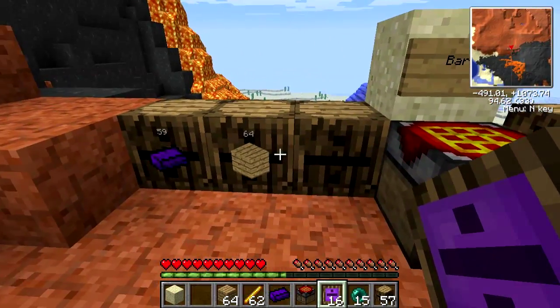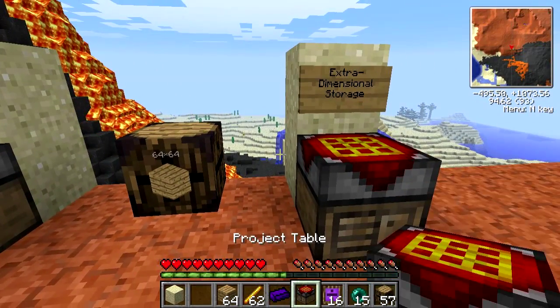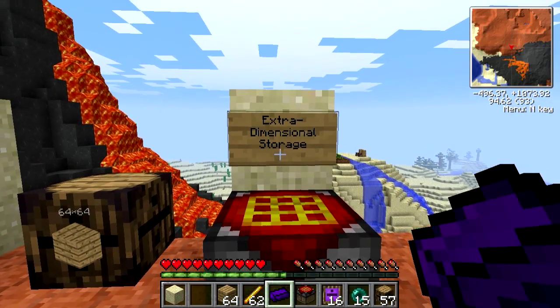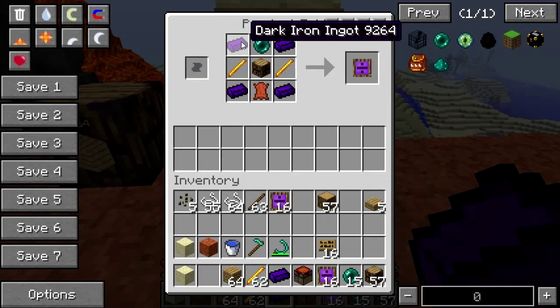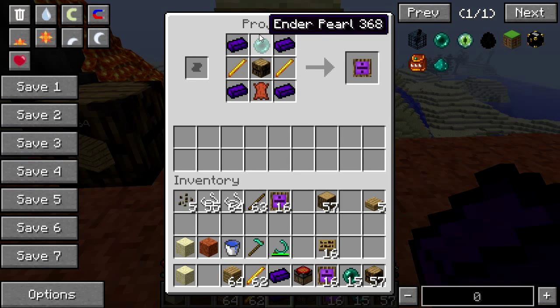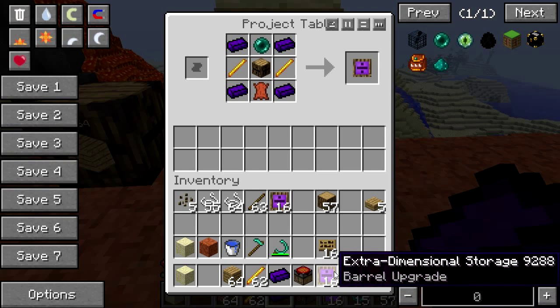Now, if 64 stacks is not enough for you, you can upgrade it. Keep in mind that it's very expensive. For that, you're going to need — it's called the extra-dimensional storage. You're going to need four dark iron ingots, two blaze rods, some leather, an ender pearl, and an extra barrel. And it will give you these little things — the extra-dimensional storage barrel upgrade. Pretty cool.